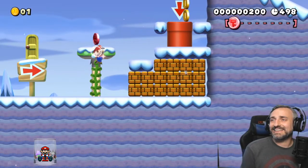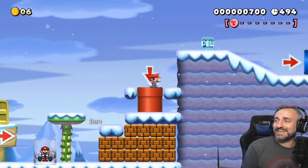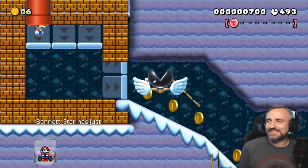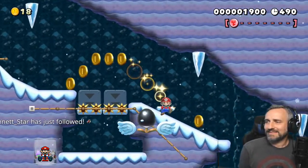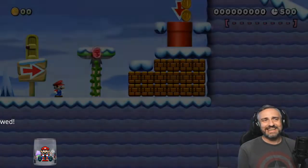The red coins represent the stars. I keep touching this thing — I gotta get in front of them. I want to win the race!